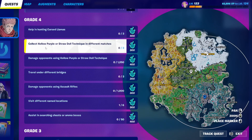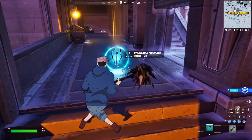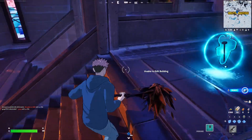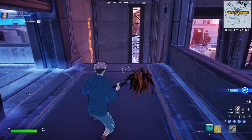This is your cast and quest — you have to collect Hollow Purple or Straw Doll Technique in different matches. This is the new mythic; as you can see, this one is the Straw Doll Technique. You can literally find these laying around — I just found this one at Brutal Bastion right here, so you can just collect that, and it counts as collecting it for one match.